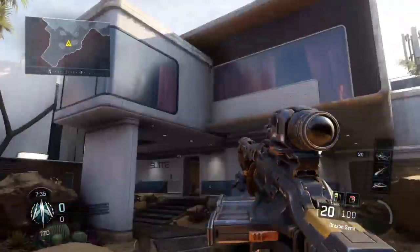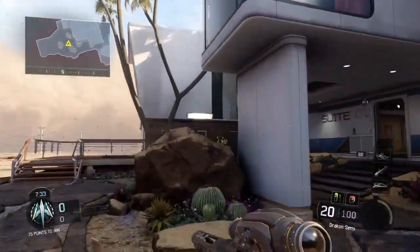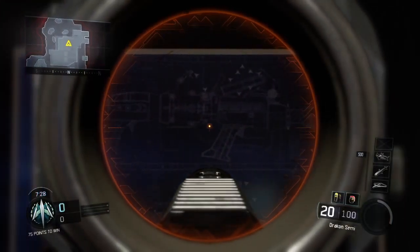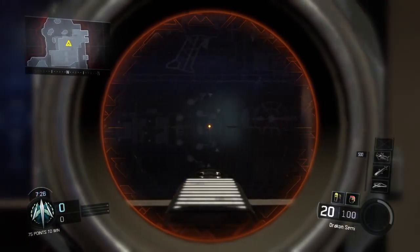If you come down to the center of this house here, when you walk into the store here, you can see the Wave Gun blueprint on the wall there.